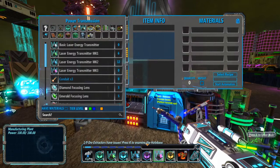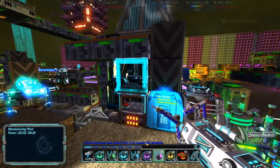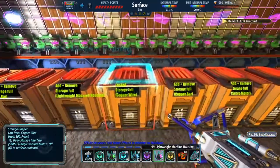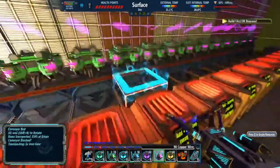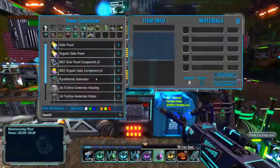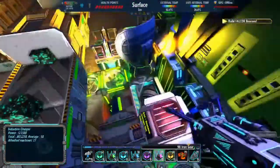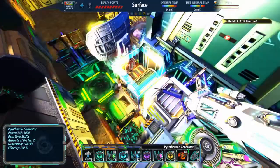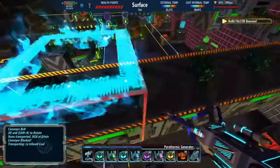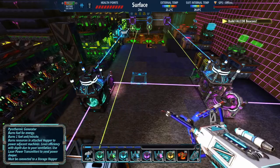Anyway, I'm making a pyrothermic generator — so I need two, five, ten — one, two, ten — one, two, three, four, five. That should be everything I need. I don't know how I do it, but I'm able to memorize recipes like that so easily — it's kind of scary. The only application is this game.